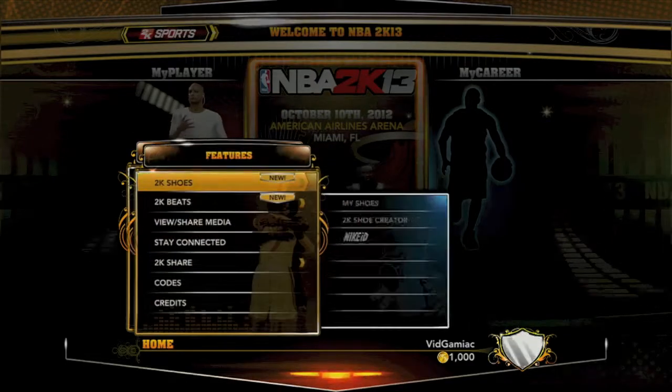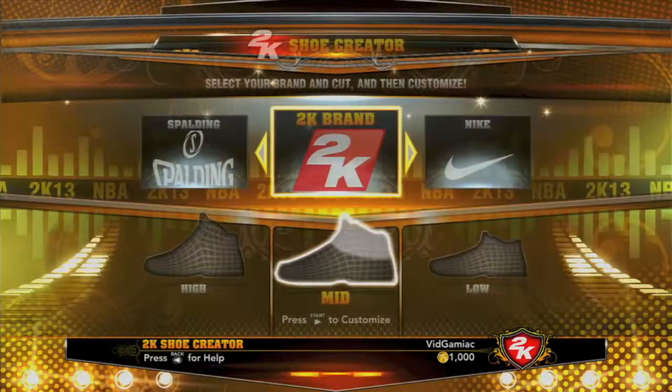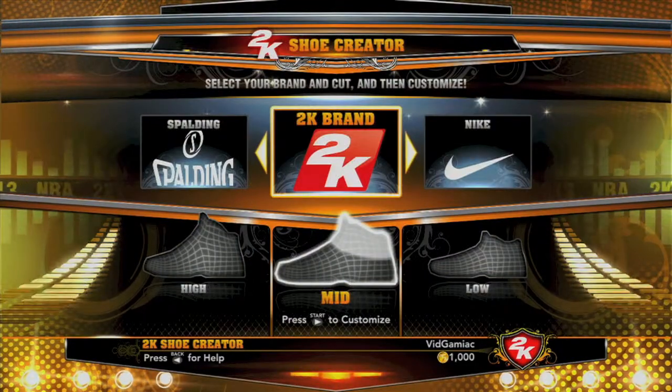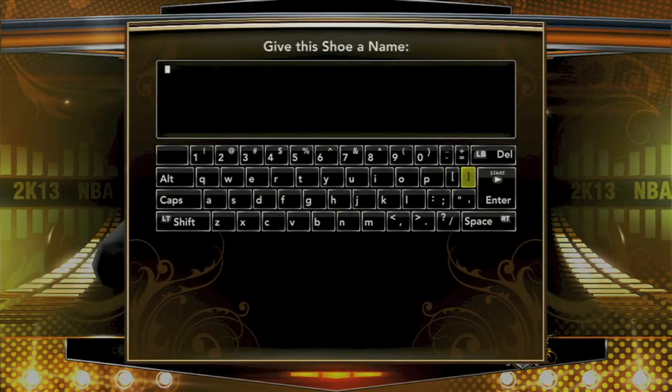Now what you want to do is, from the main menu, go into Features, go to 2K Shoes, and then go to 2K Shoe Creator. Then you can create your own shoes, give it some leather and some stuff, and just save it.